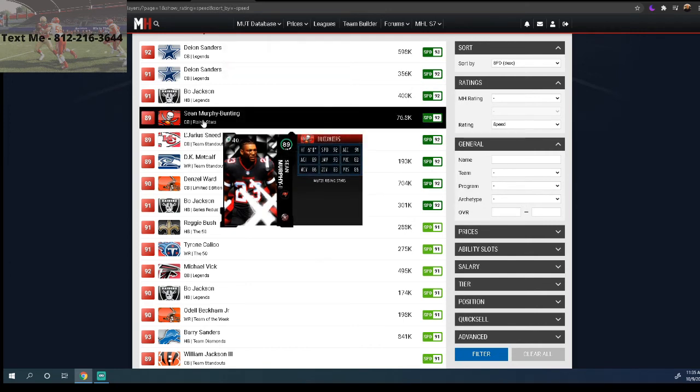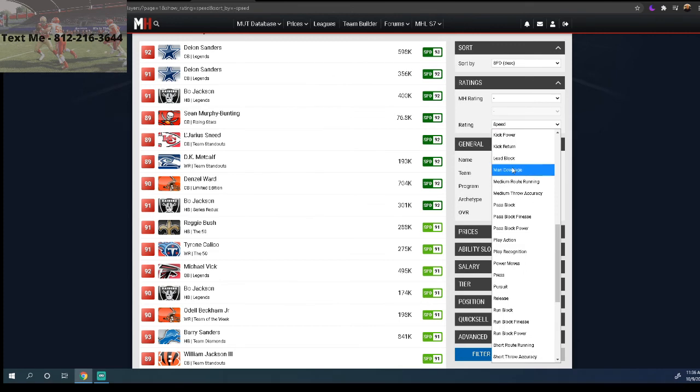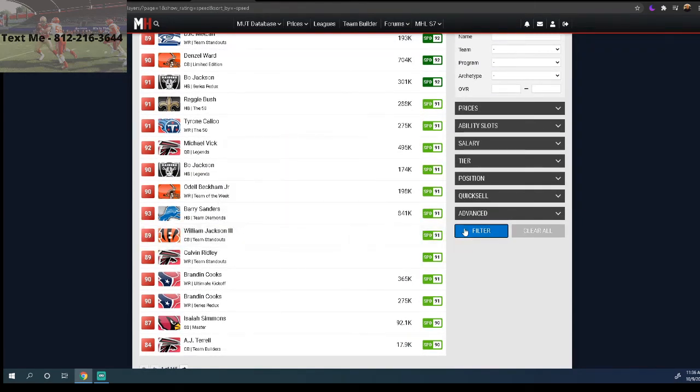Go get DK Metcalf and consider picking up one of those budget corners plus DRC to replace Nnamdi and Marcus Peters. Marcus Peters is auctionable at this point. These moves will give you top-of-the-meta speed so you won't get burned over the top.